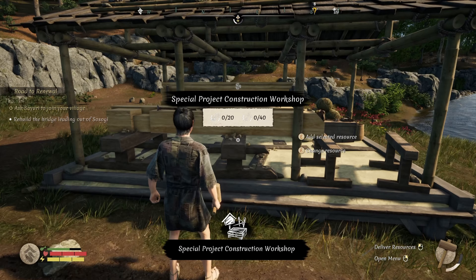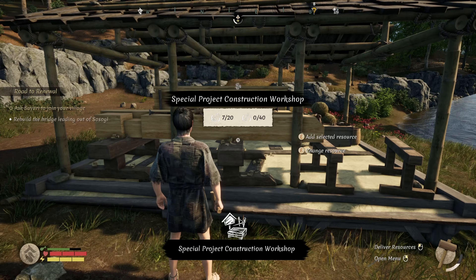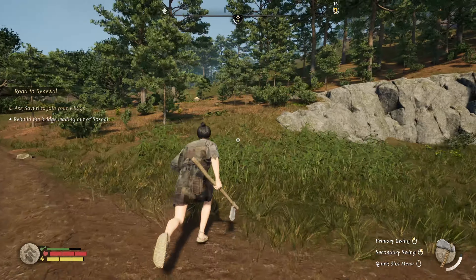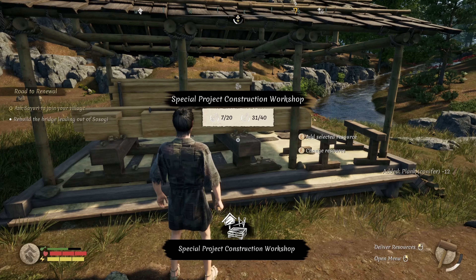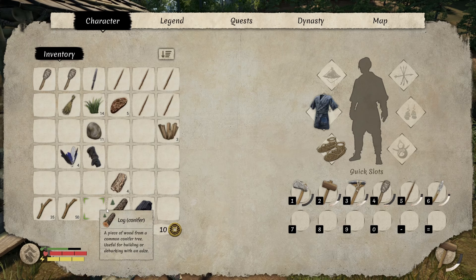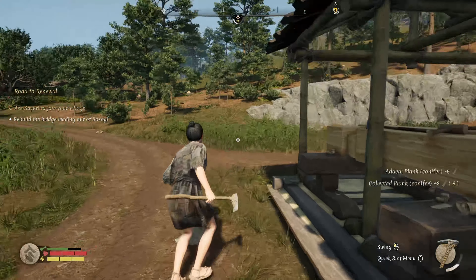Special project construction workshop - right about where I managed to put it last time. Bam, stones here. I grabbed the 10 bamboo, grabbed enough logs, and we have enough planks - perfect. Now we've got to bring logs and planks here. Add selected resource - the logs first, then change by hitting F and we'll add our planks. We need 13 logs and 21 planks - I'm going to go collect those.